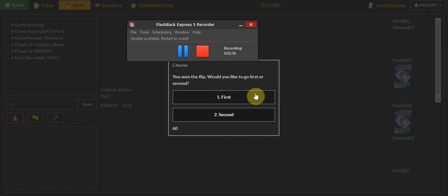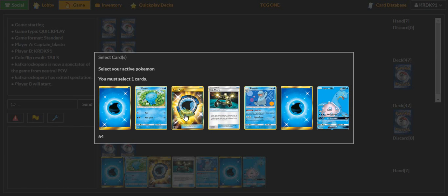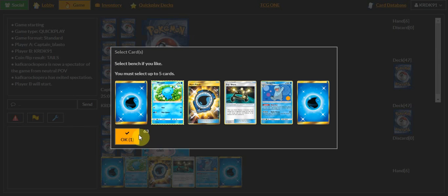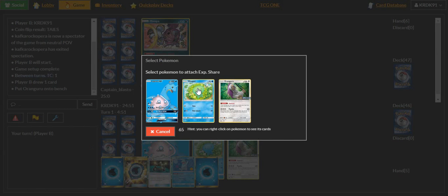Okay guys, we are back. I'm going to go ahead and go first. Let's go ahead and start out with Lapras up front. I'm going to go first here, and I'm going to wind up putting Wooper on the bench. It looks like we're playing up against Wooper, which isn't the worst.